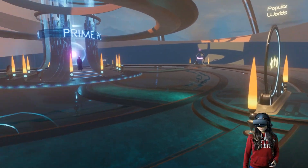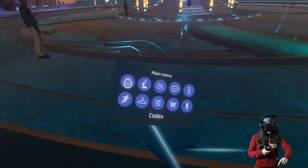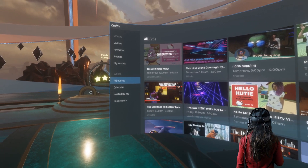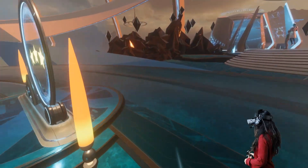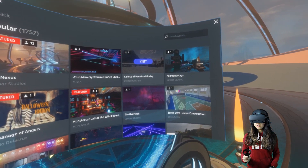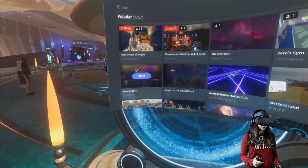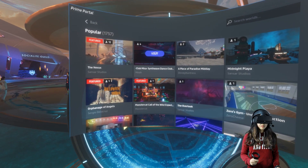Today we're just going to see what we can do in Sensor — visit a couple of worlds, maybe check out events. Let me check if there are any events right now. Let's go to the Codex. It doesn't look like there's an event for about an hour, so let me just explore. Popular worlds: Club Mesa, A Piece of Paradise, Midday Midnight Playa, The Overlook, Monster Cat, Halloween Edition...